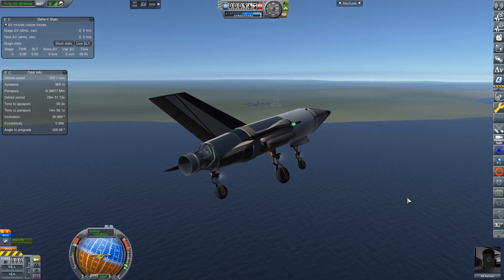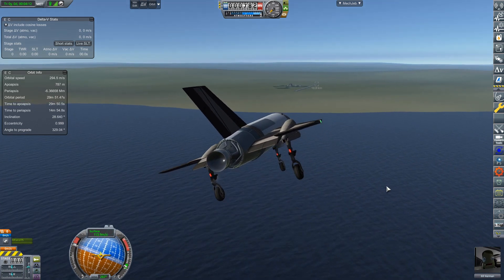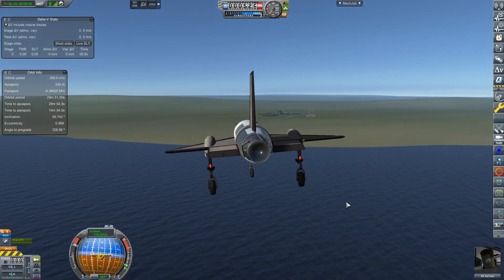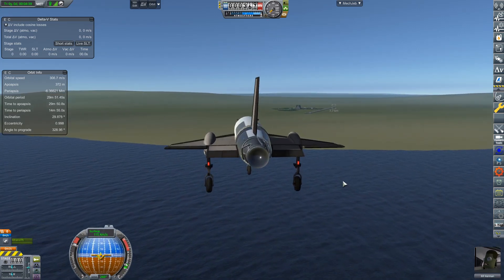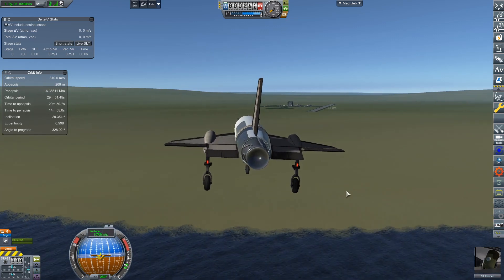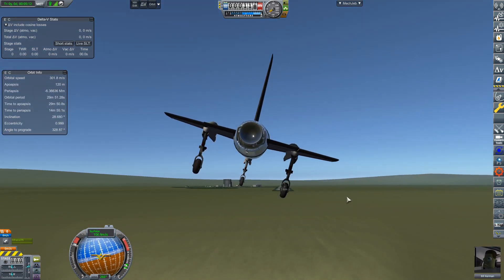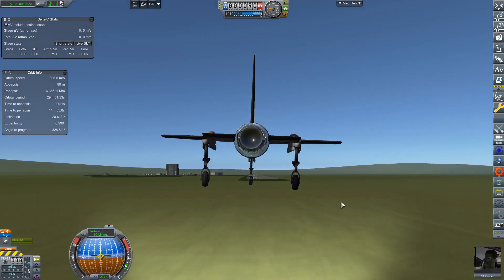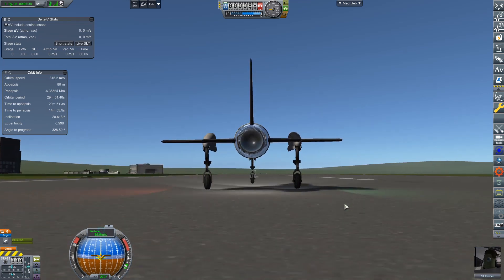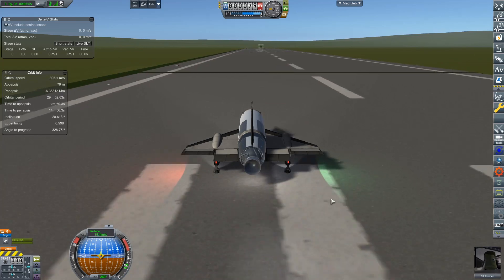Linked below and in my Discord will be the quarterly report for this series — a spreadsheet going quarter by quarter covering mission summaries, funds, science gained, tech levels, and all that. Also linked below is the N9SA roster showing all the Kerbonauts, their flight time, missions flown, and status. If you head to my Discord you can make a Kerbonaut for yourself to have in the series when we're able to hire. We're gliding back to the runway for another successful flight — first time reaching Mach 2. Anyway, thanks so much for watching, peace out.